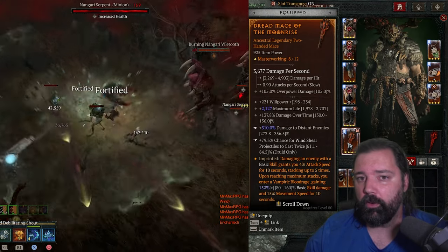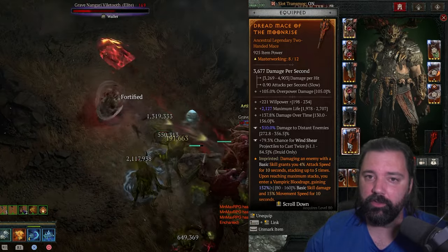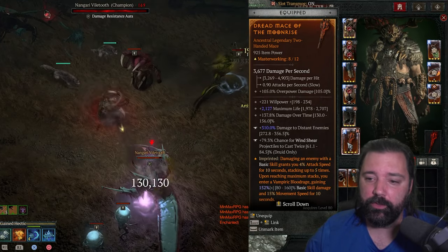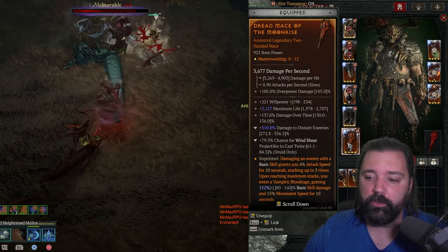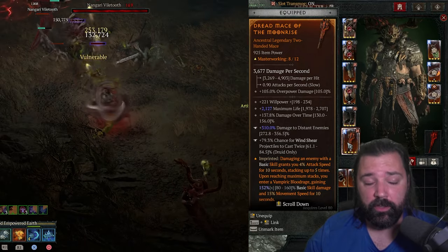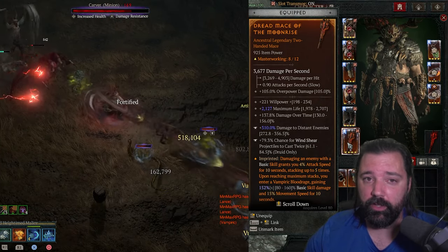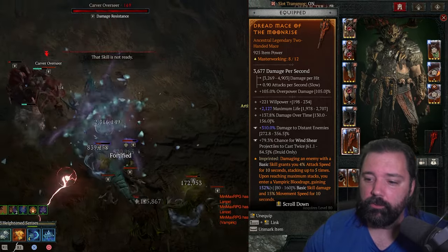In the weapon slot I have a two-handed mace, but you can use any two-handed weapon. For affixes, you're going to get Willpower, Maximum Life, and Damage Over Time — this build deals a large amount of poison damage. On the tempering, look for Chance for Wind Shear to Cast Twice, which helps stack that poison even more, and Damage to Distant Enemies. In the paragon tree, 20% of our damage to distant enemies converts to multiplicative damage, which is why we stack it so heavily.